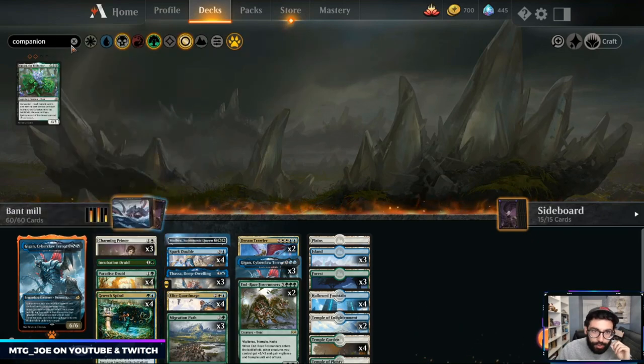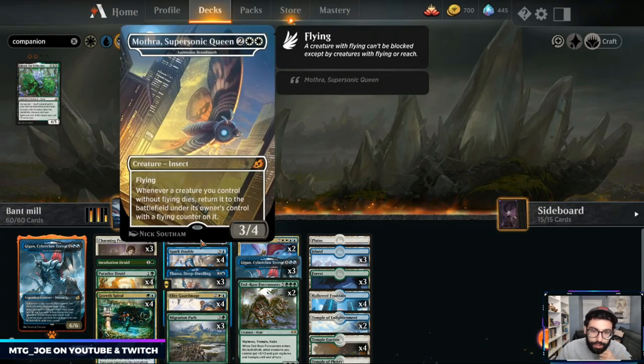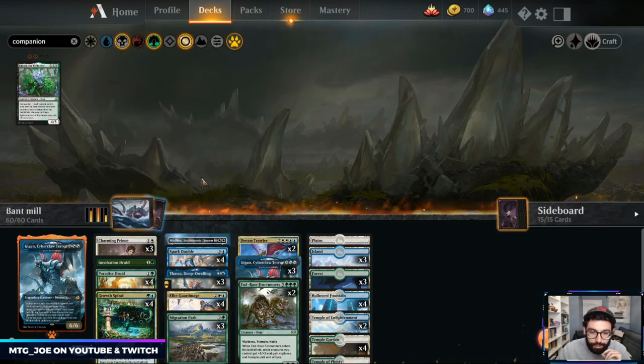I'm going Paradise Druid over the Herbalist because we are playing some non-creature spells, so I want to be able to consistently ramp. I'm going three Thassas — some lists will play four. I want to try out Luminous Broodmoth: when our things die, they come back and we can get that value again off it.